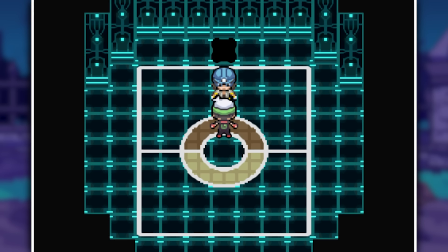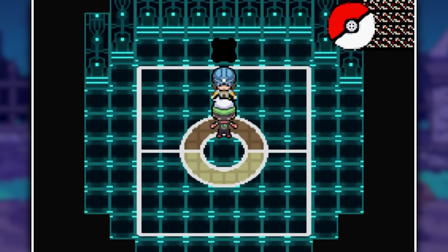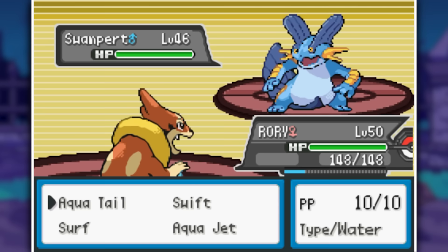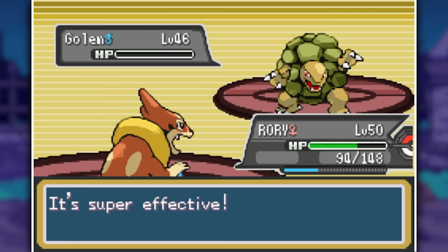Our first Elite Four contestant is Erdis, a long lost brother of Roark, who fittingly specializes in Rock type. He starts with Barbaracle — two of Raichu's Thunderbolts and it's down. He brings in Swampert but our Floatzel handles it. The rest of his team — Golem, Rhyperior and Aggron — all get washed away by Surf and that's the first Elite Four member defeated.